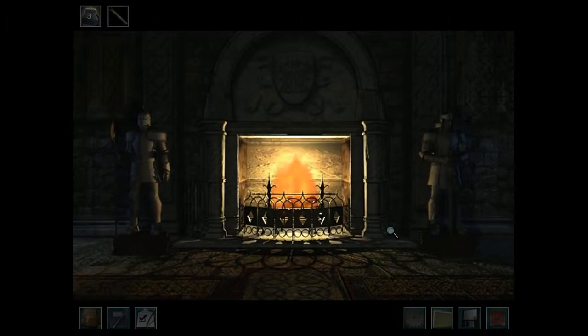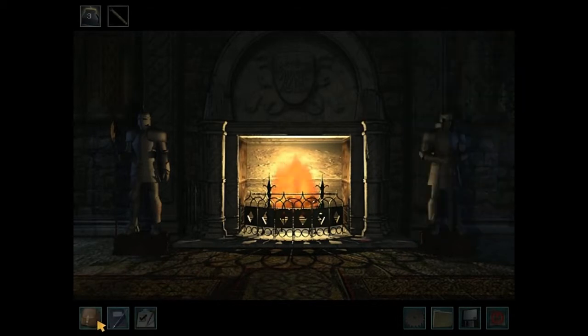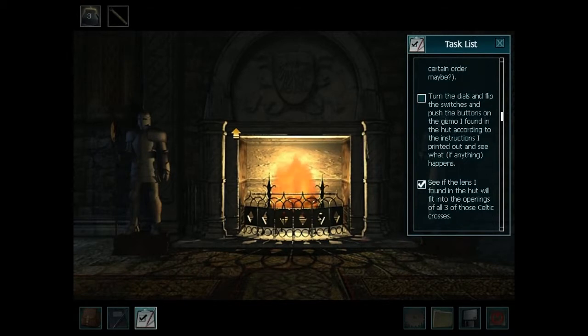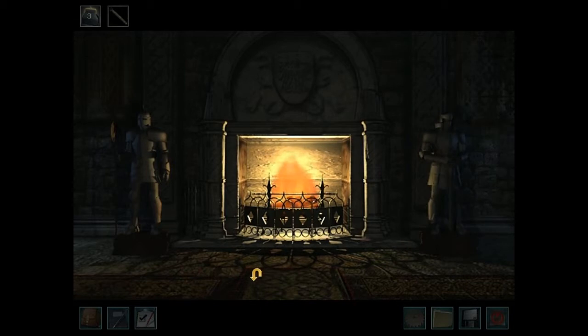Hello everybody and welcome back to Nancy Drew: Haunting at Castle Malloy. So I was looking through this and apparently I'm still not done with those stone pillars on the other side of the castle. I'm probably going to figure out what to do because the book has something to do with that. I need to find out what the key is for the lockbox in the bulk house. There's still a few more things to figure out.